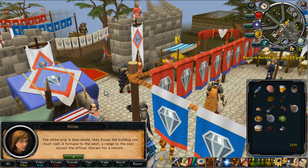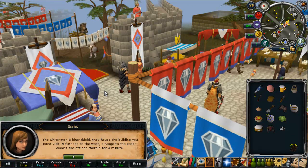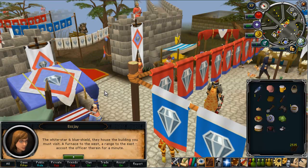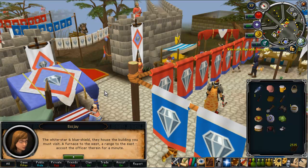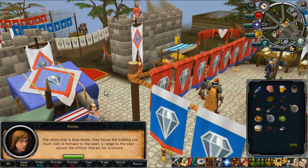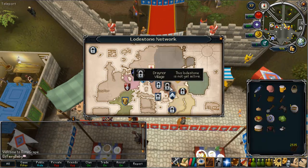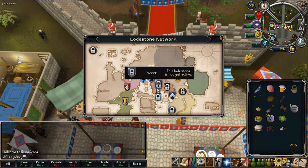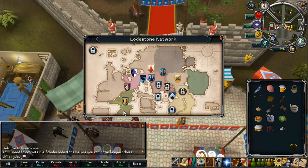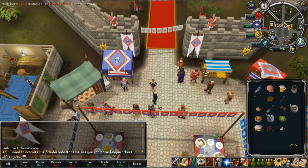Now this is where you get your contact clues with who to talk to — you get these in-game by talking to your last contact. The first one is obviously from SJ, and she gives: 'white star and blue shield, the house the building you must visit, a furnace to the west, a ranch to the east, accost the officer therein for a minute.' So white star and blue shield — if you go to home teleport and you have it unlocked, you will have the blue shield with a white star. You want to head to Falador.